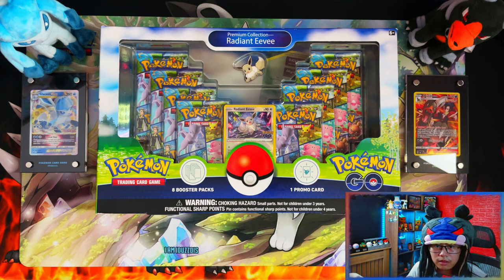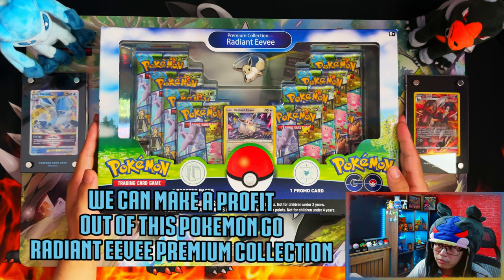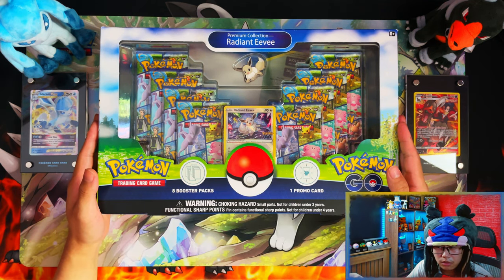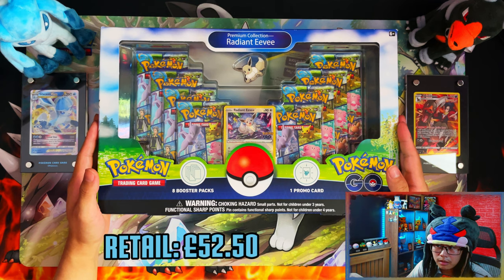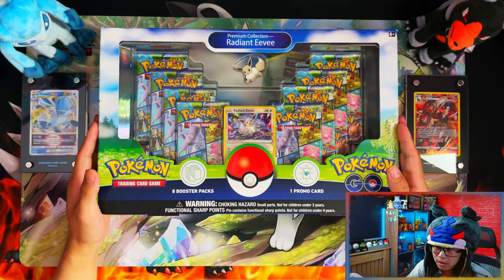Hello ladies and gentlemen, how am I doing? In today's video we're going to be seeing if we can make a profit out of this Pokémon Gold Radiant Eevee Premium Collection. In the UK these retail for £52.50, same as an Elite Trainer Box, but we're going to see if we can make a profit out of the contents from this box.